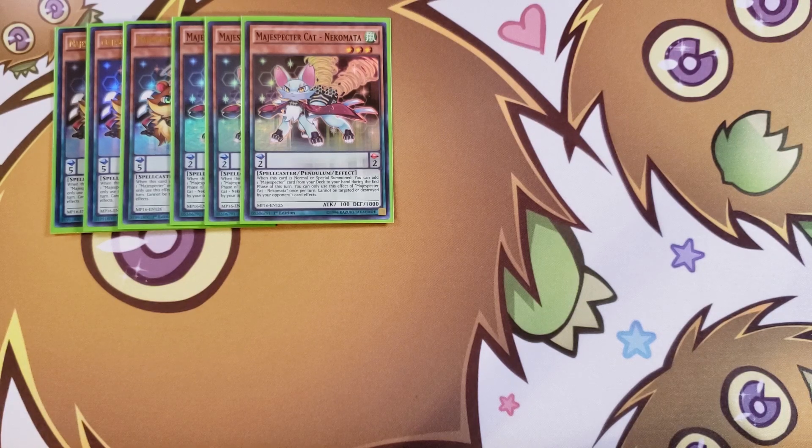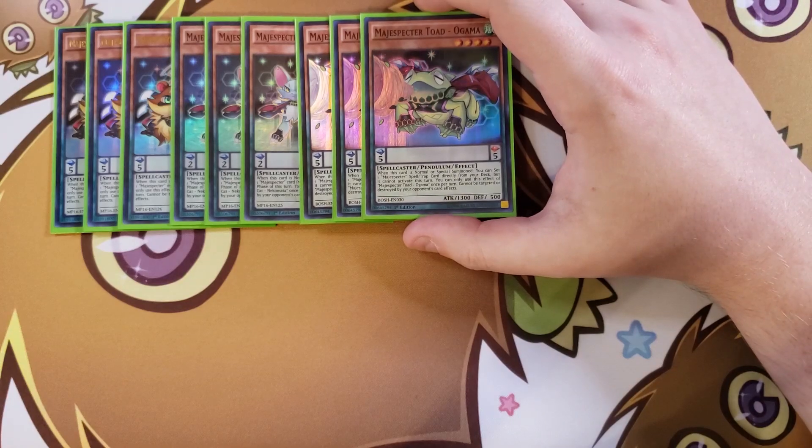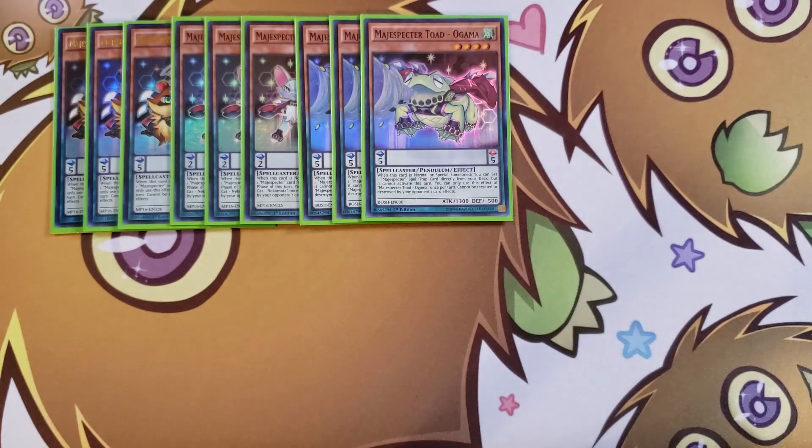We then play three copies of Magispector Ogama. When this card is normal or special summoned you can set one Magispector spell or trap directly from your deck, but it cannot be activated that turn — which is totally fine. You're usually going to search a trap and then activate it during your opponent's turn to interrupt them or give them a negate.